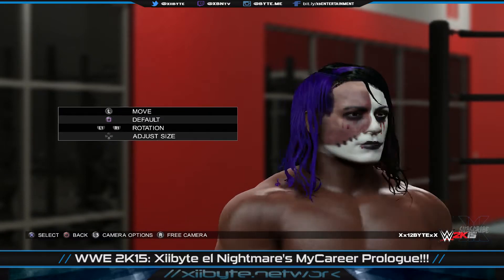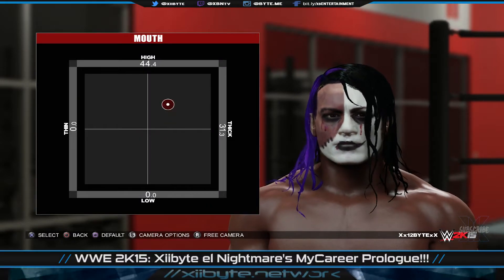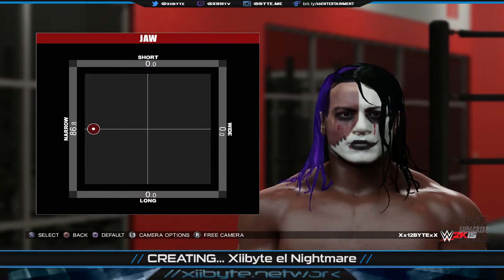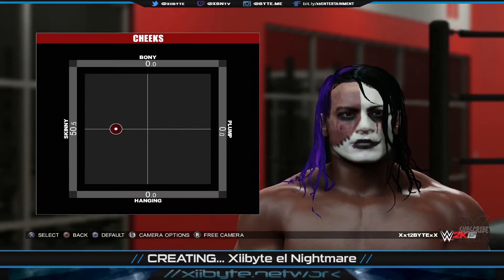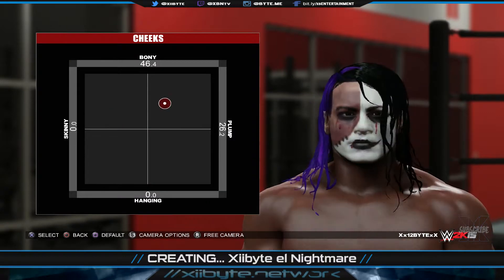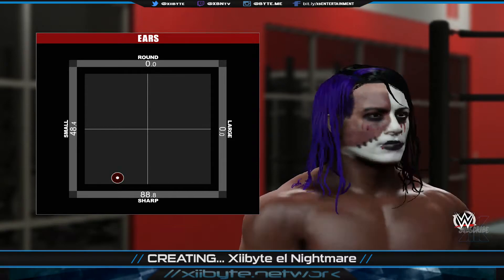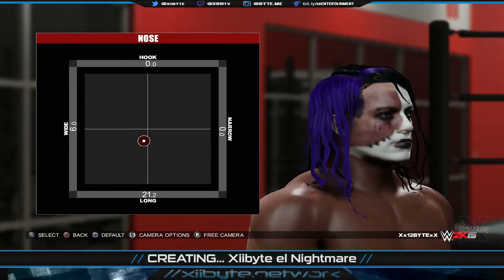This is the prologue video basically showing you all how I went on and did the creation process with the new custom logo tool that they added in this iteration of WWE 2K. Things went along pretty smoothly, however it did take me 24 hours just to get this accurate. You guys know I'm a perfectionist — I was learning the paint tool and got it pretty much figured out halfway through.